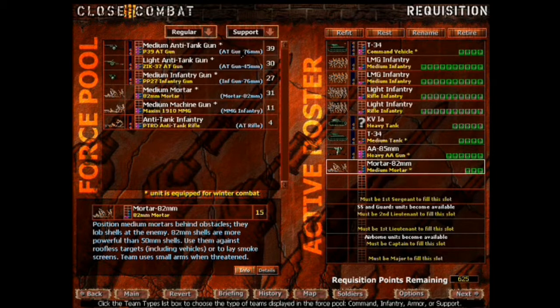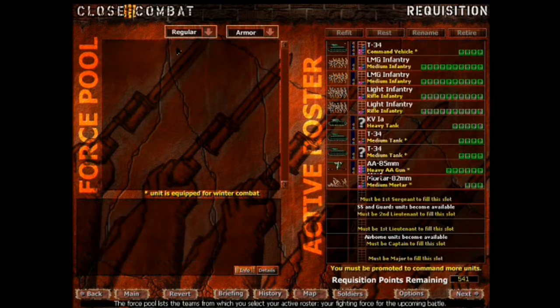We'll just get in the tank. Armor. All right, so we're doing a little bit better. We've got three T-34s and one KV-1. All right, folks, it looks like we've got what we're going to be looking for here.